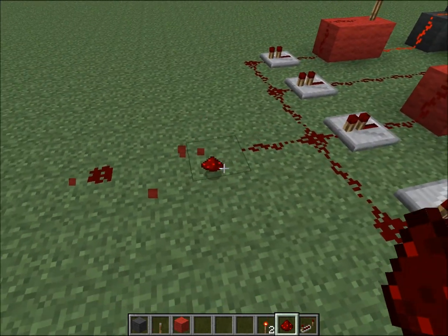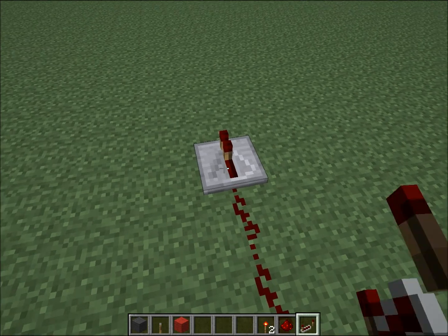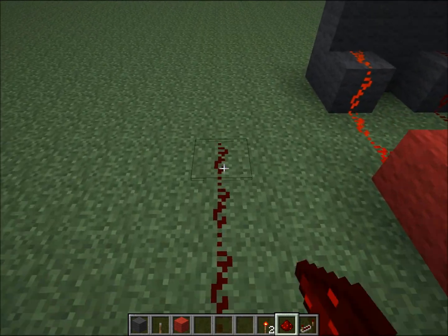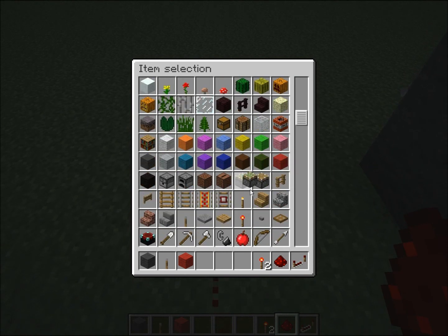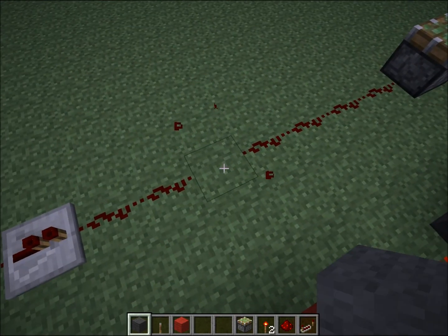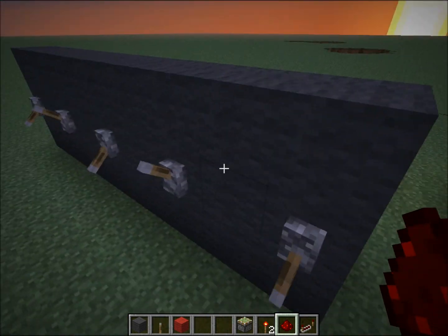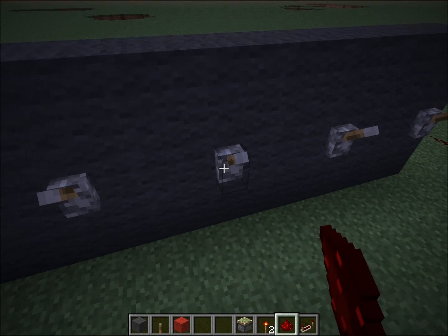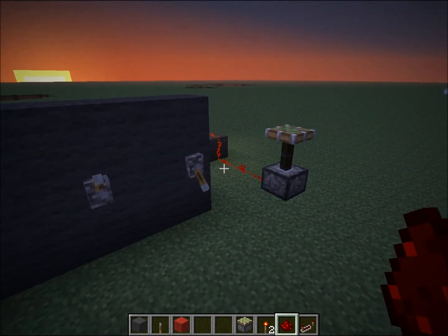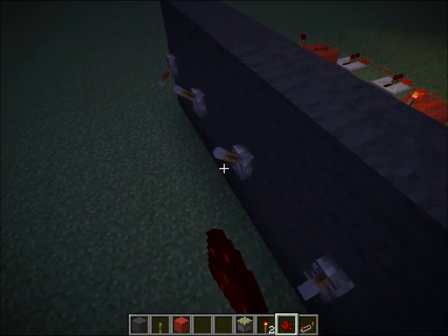Yeah, just like this. And then you hook this up to whatever you want. It can be a door, it can be whatever — or a piston. And if you want it to be on, just connect these. It won't work like that, see. But if you put it like this, boom, there you go. That's how you make a piston lock. It also works with doors and everything else.